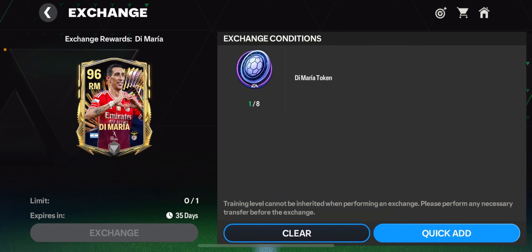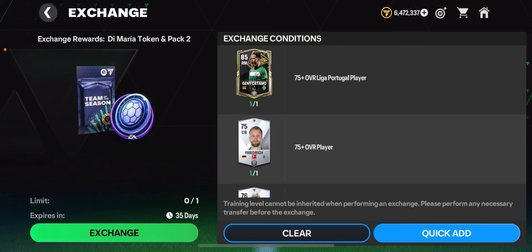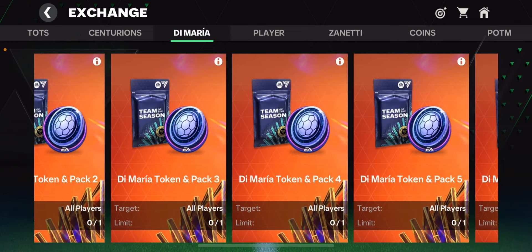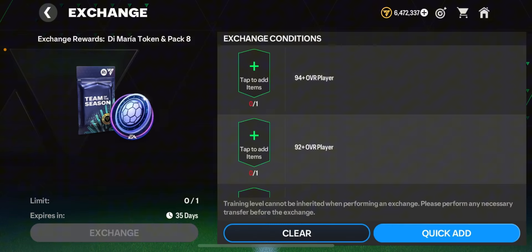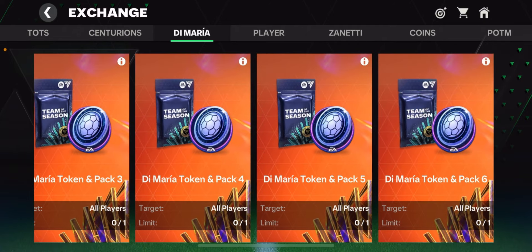To get him you need eight tokens, and for every single token it will require you to complete some requirements. So just do it all up to the last one, which is the eighth token, and you'll be able to claim this DeMaria card. This exchange is really really worth it.